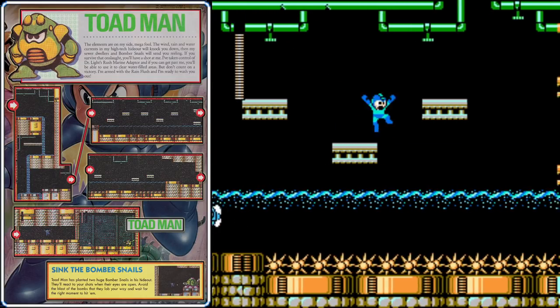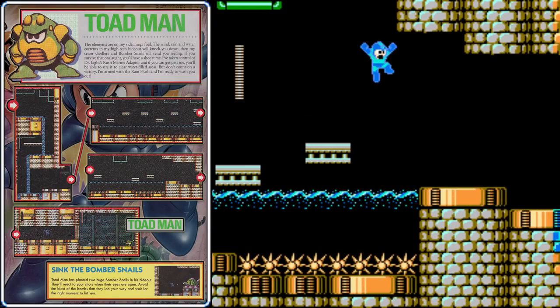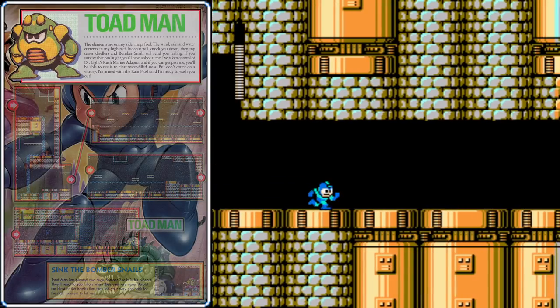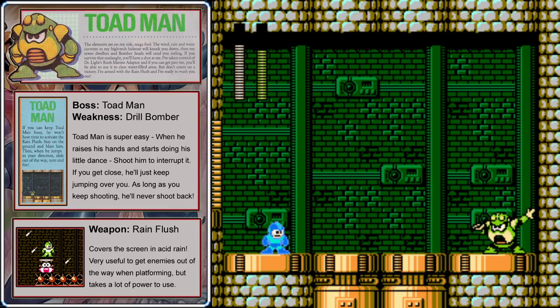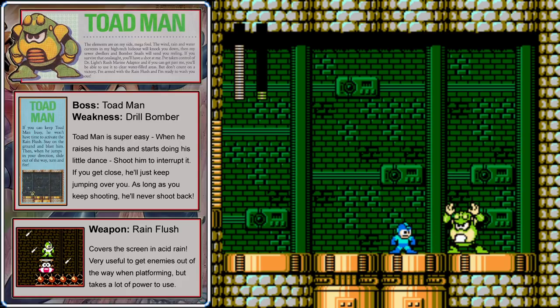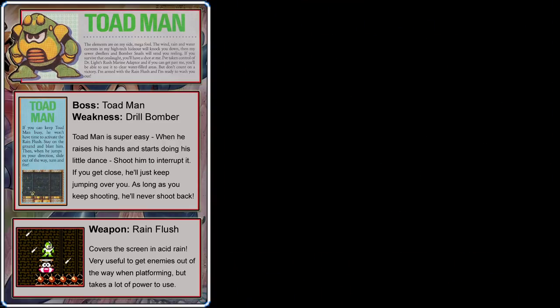Take your time here — these jumps can be very difficult when you're contending with the fish robots, especially that one between the two platforms. If you bonk your head on the platform above, you may end up in the spikes below. Head over and go through the gate — it will be time for our first robot master, Toad Man. Toad Man's stage may have been tricky, but the boss himself is a joke. Any time you see him raise his hand, shoot him with your buster, and that will interrupt his rain flush attack. Otherwise, if you stay close to him, the only other thing he'll do is jump into the air towards you, and you only need to take a few steps towards where he was to avoid it.